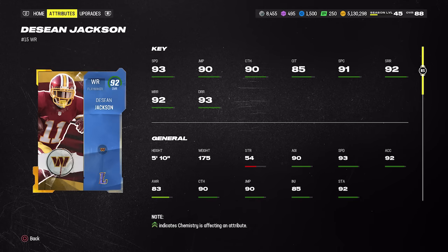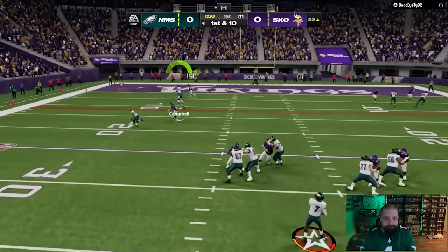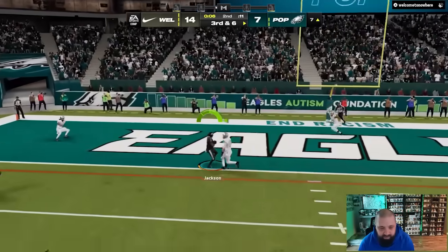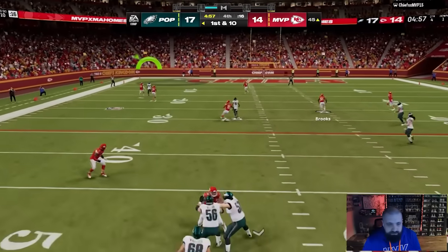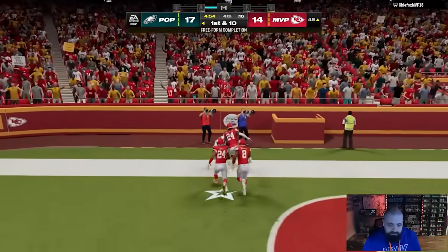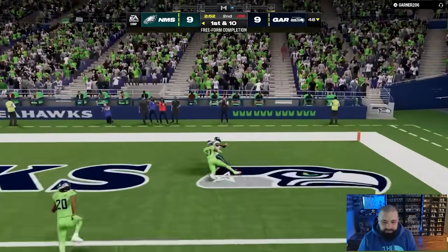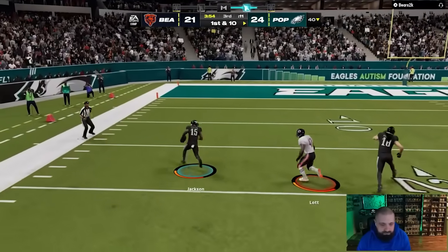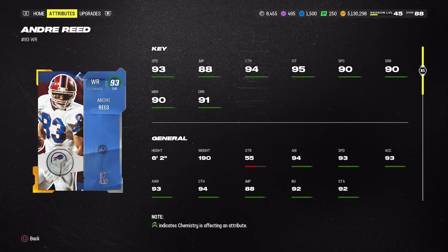For wide receivers, Tyreek Hill has 95 speed, Larry Fitzgerald has 94 speed, and then there's a solid group of 93 speed receivers. Three of them are really cheap, while Fitzgerald and Tyreek Hill are both over a million coins. Deshaun Jackson is down to 231,000 coins — he's a little short, but has 93 speed, 91 spec catch, 90 regular catch, and his route running hits all the thresholds: 92 short, 92 mid, 93 deep. He can play slot or outside.